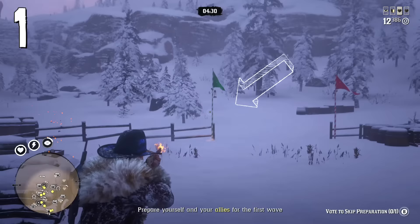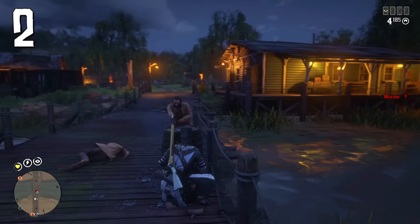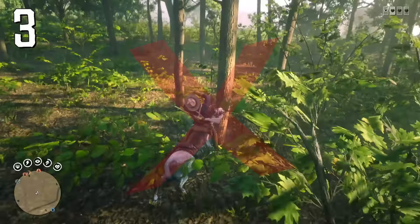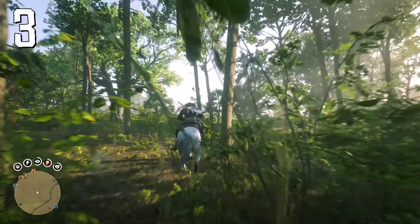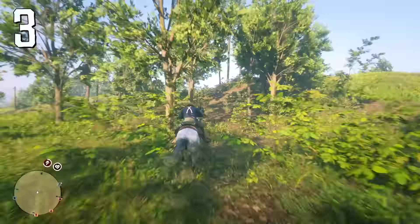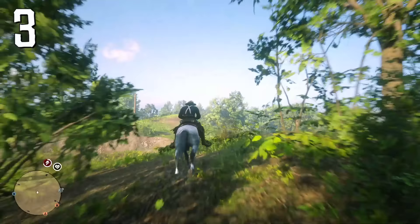Take cover to regenerate health much faster — this will be extremely helpful on lower levels when you run out of health tonics. You can avoid crashing into trees with this simple trick: when riding through a forest, only press the acceleration button and don't touch the left stick on the controller or W on the keyboard. This way your horse will avoid every single tree.